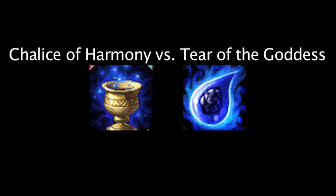In League of Legends, the Chalice of Harmony and the Tear of the Goddess can both be beneficial on champions who require large amounts of mana. On today's episode of Lol Math, we'll be taking a look at which item can be more cost effective, depending on the situation. Let's take a look at the items now.